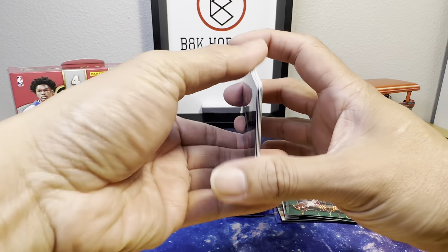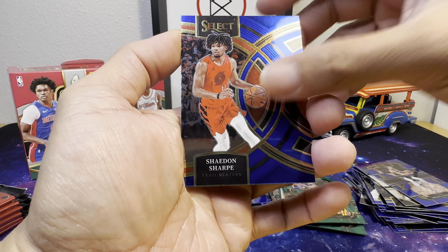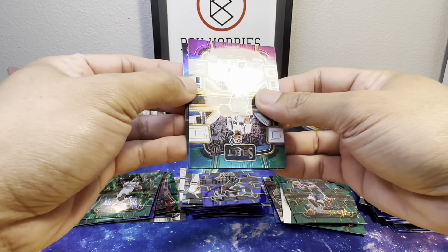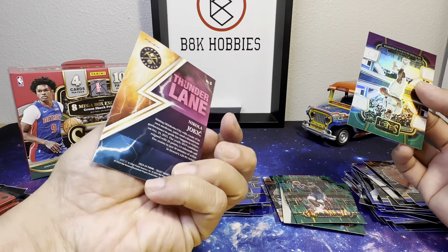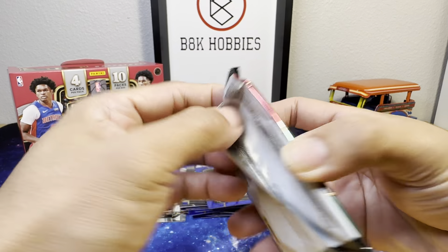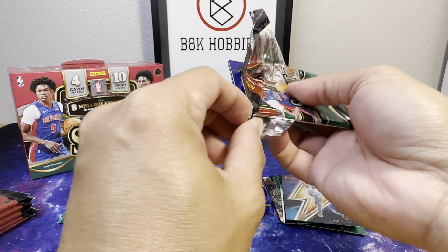Six or seven more packs including this one — Michael Porter Jr., Shaden Sharp, we got a tri-color Prosper again, and Sunderling. Nikola Jokic — Jokic! Jokic again!